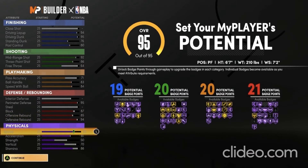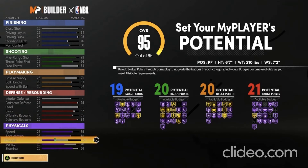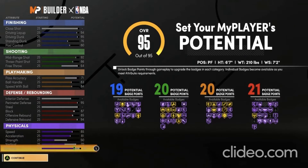And for your physicals, at 99 overall with the gym rat badge, you'll have a 93 for speed, an 89 for acceleration, a 58 for strength, a 78 for vertical, and a 94 for stamina. Also, this build has 80 badges.